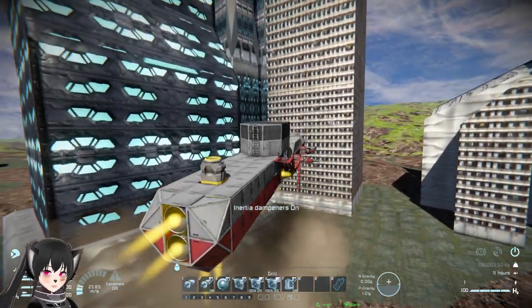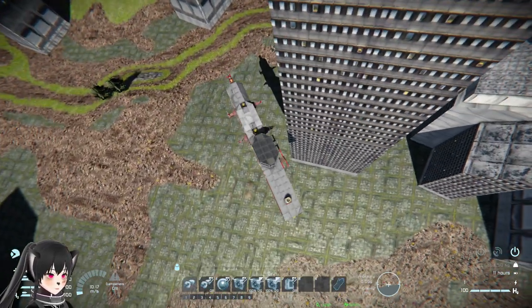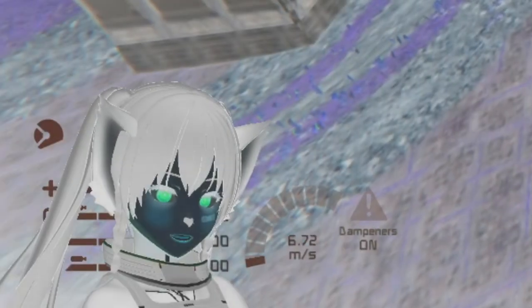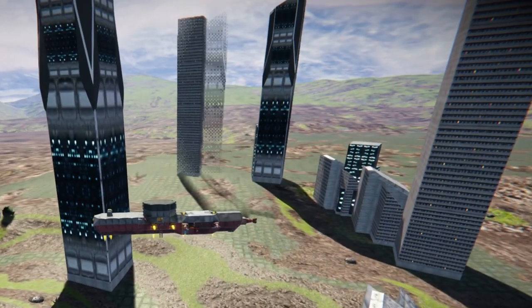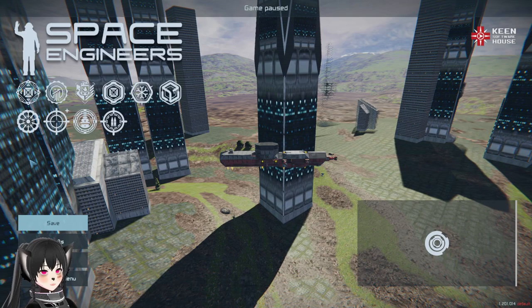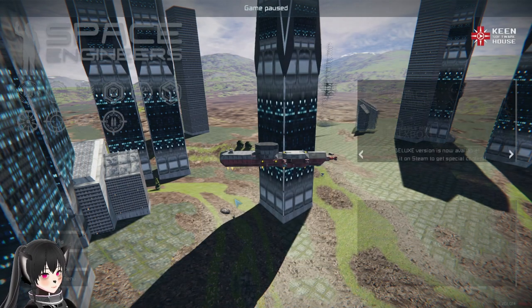Let's fly around a bit more to see how many buildings are in this one area. Wait — the building just disappeared! I'm not responsible for that. You can see the buildings kind of fade out and in from far away. I wonder if increasing my settings will fix that issue. I'm gonna put voxel to extreme.